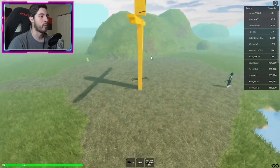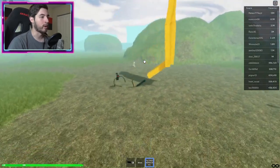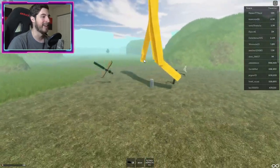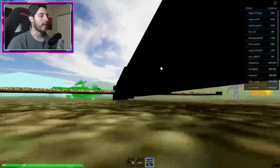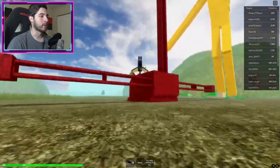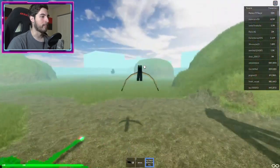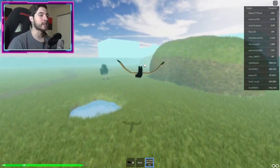What I'm gonna do is turn fly on. Let's try that again — turn on fly, and I'm gonna head over this way. I'm going to the back left corner of spawn.